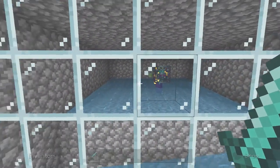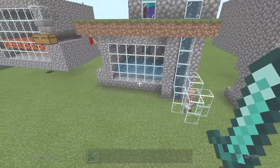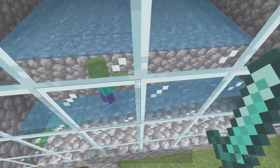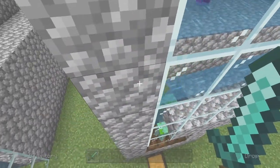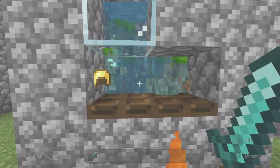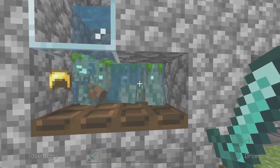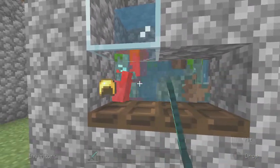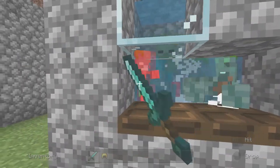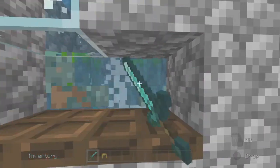The next one is a farm I like to make for creating drowned. It's pretty much the same as the second design where water flows them down. A little ramp pushes the water down and they land down here. As you can see, with the water pushing them down, they then become drowned, which is absolutely brilliant for the points and everything else.